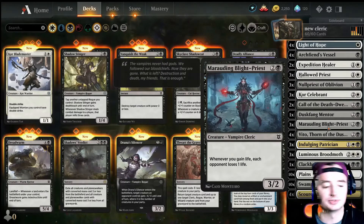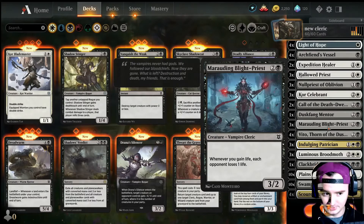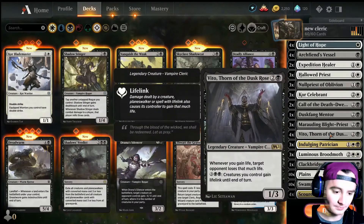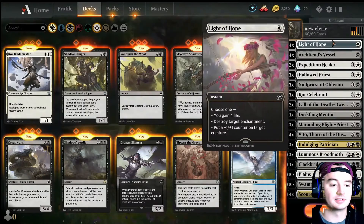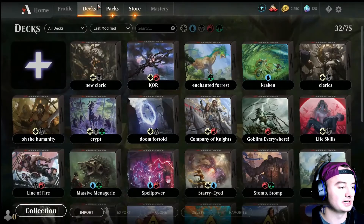Like Marauding Blight Priest — whenever we gain life, whatever the amount, our opponents lose 1 life. Not really doing a whole lot of damage to our opponent, but still a really nice addition to this deck. Then pretty much our same stuff from the rest of the earlier foundation of this deck. So let's just jump right into a game and see how it does.